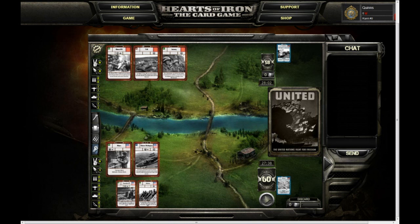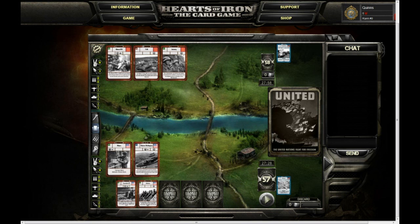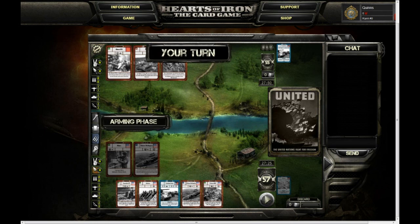Now because neither myself nor my opponent have anything we can actually fight with — we can't fulfill either of the doctrines we chose — the game will skip straight onto the draw phase. This time I only have two cards out of my maximum hand of six, so I'm going to spend some infrastructure points to draw cards. None of them are factories, which is good. That's the gist of the game; I'm going to skip straight onto what happens when you can fulfill your doctrines.